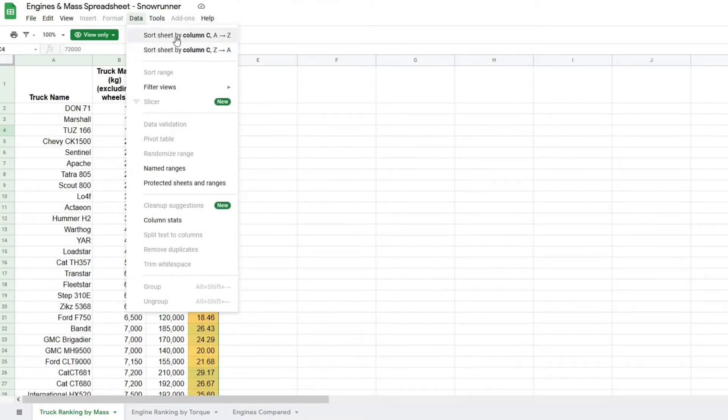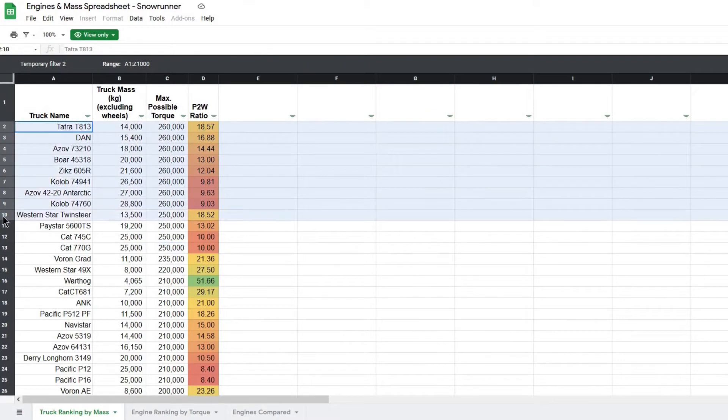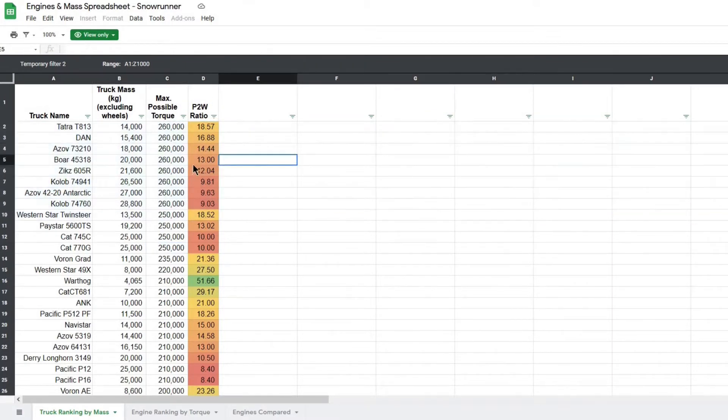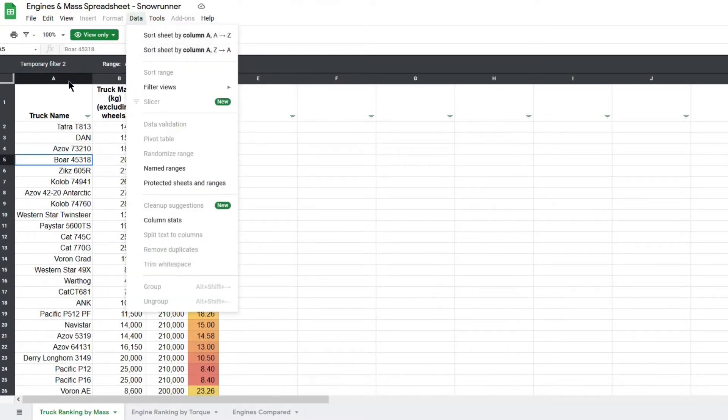So if I wanted to sort by torque in descending order, I would go here and click Sort Sheet by Column C, D to A, which is descending order — A to Z would be ascending. As we can see, the most powerful trucks in the game are the Russian heavy trucks with the Russian 530T engine, which has the most torque in the game. Make sure you click on a cell in the column you want to sort before going up to Data, because it will sort by whatever column you have selected.